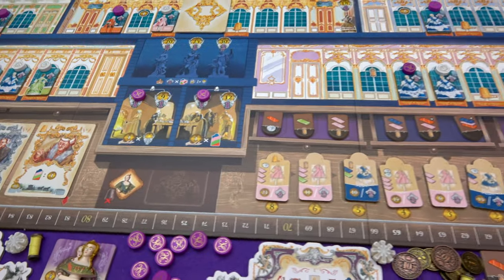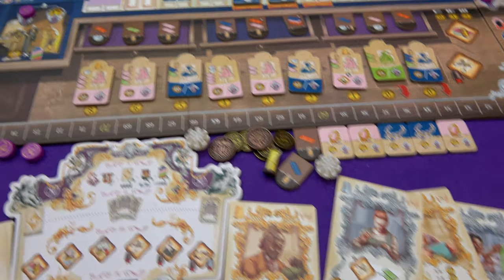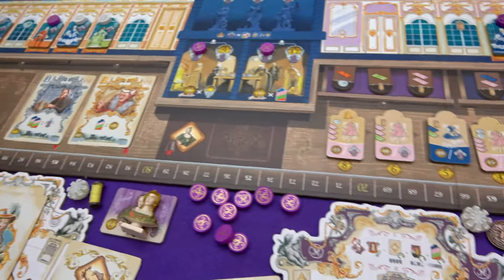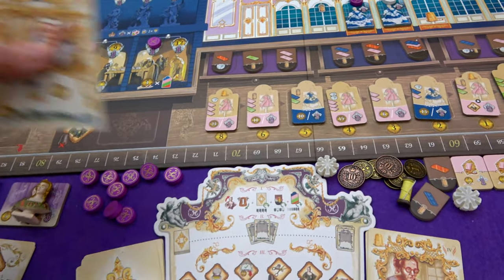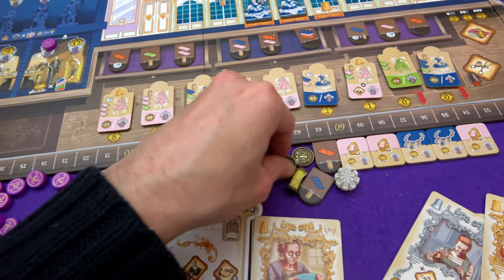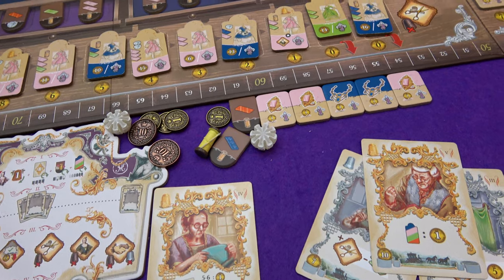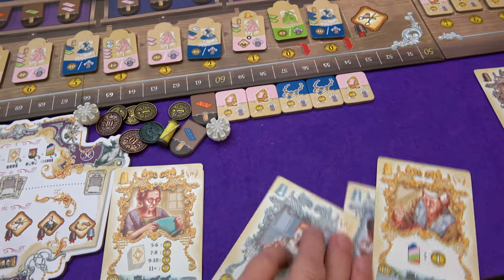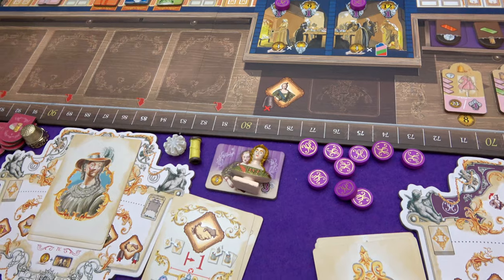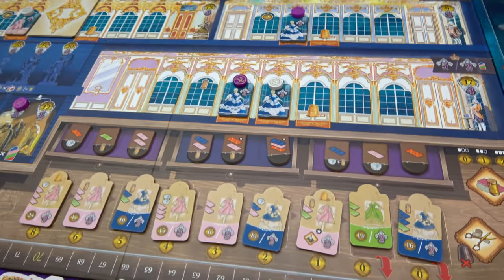I'm going to take that journeyman and hope he's still there. Madame du Barry is going to hire a staff member - the leftmost one. I'm going to do my master and hire this master which costs one - a bargain! I get five money because my deck size was ten when I took that. Now we can think about doing stuff. Madame du Barry is going to hire again so that option's gone. How do we get enough resources to make lots of different dresses?